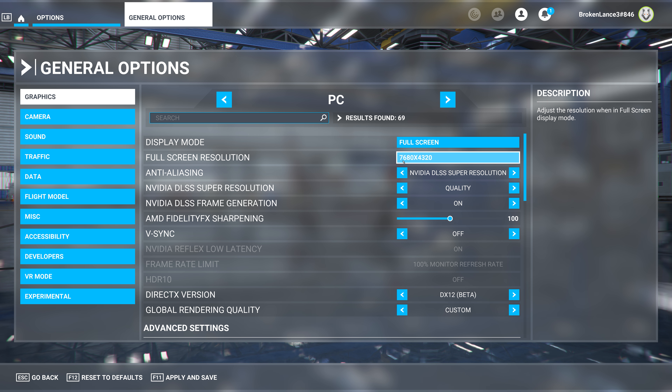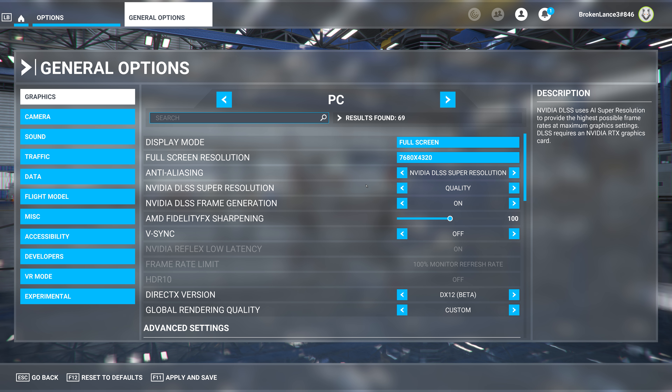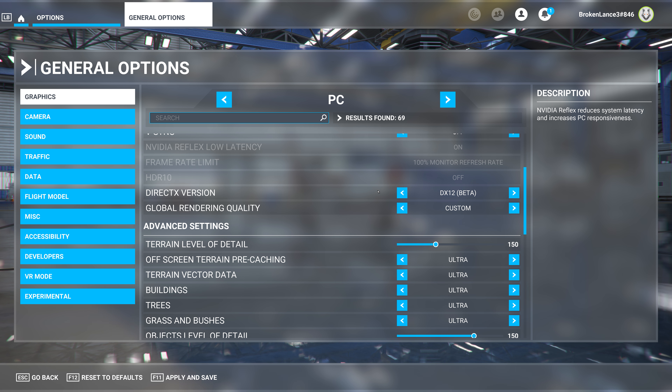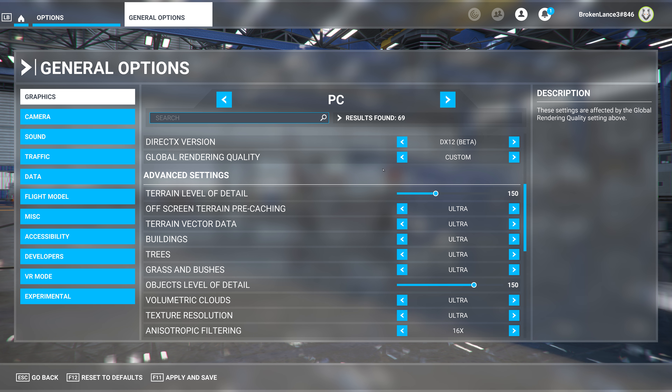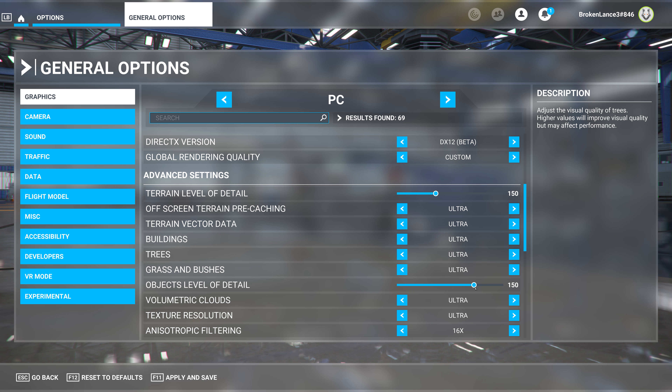As you can see in the settings, 7,684,320 — I'm on my 8K monitor. DLSS 3 we've got on. We've got DLSS upscaling on quality, frame generation's on. Vsync's off. Level of detail: 100. These are the default settings for Ultra, so I think I'm just going to leave it at that.